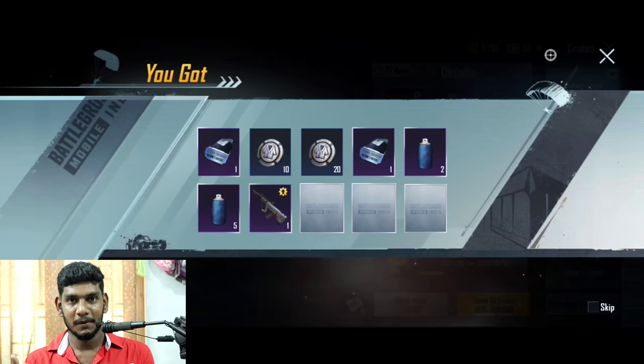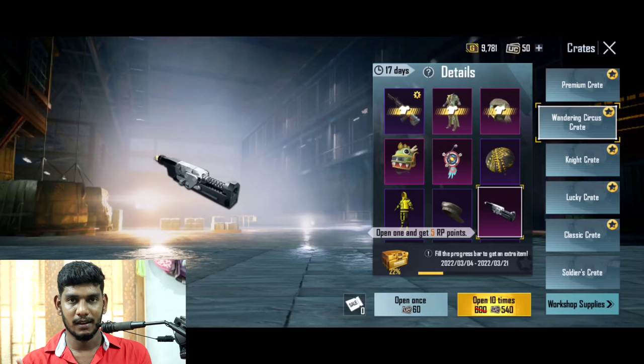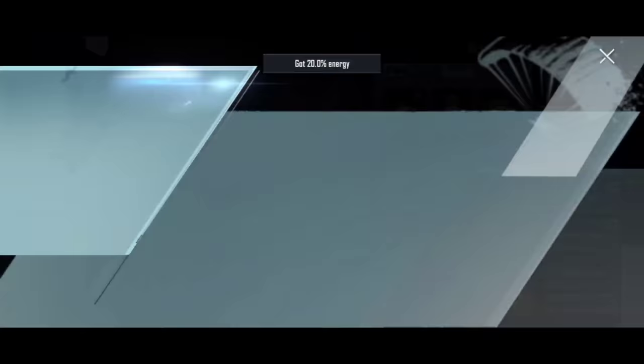I'm going to be NX. I'm going to be in the first place. Okay. Let's see — 540 UC.